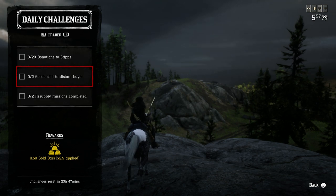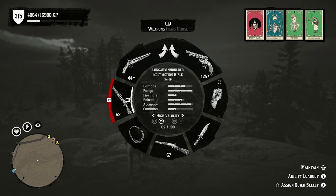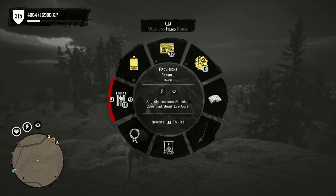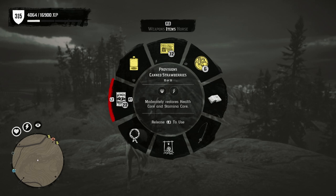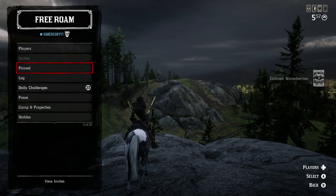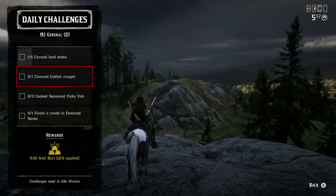For eating can food: pull up your item wheel, go over to consumables, and eat any five cans — peaches, pineapples, beans, apricots, or strawberries all work fine.